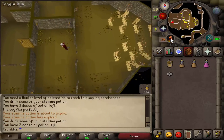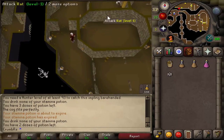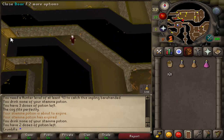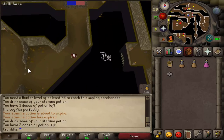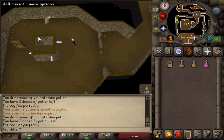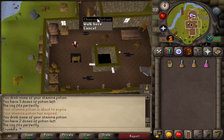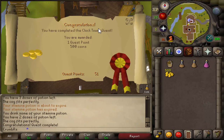Once you have the black cog in your possession, let's head back to the ladder that we climbed down to get into this dungeon area and climb up. Once you are back, use the black cog on the clock spindle, which is to the eastern side of the little pillar. Now let's climb up the ladder here to complete the quest — speak to Brother Kojo and that will be quest complete.